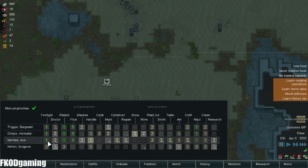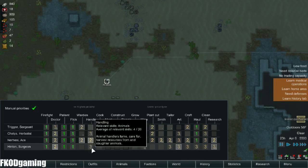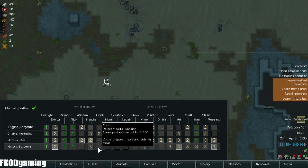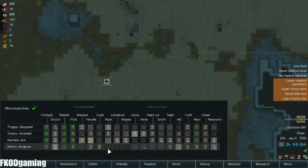Let's go ahead and set work for him: he can firefight, he can doctor all day long, he can patient. We are not going to be short on doctors this playthrough, which is great. Handling we can leave at 3, that's fine. We're actually going to bump him up to our cook. No skill at hunting.